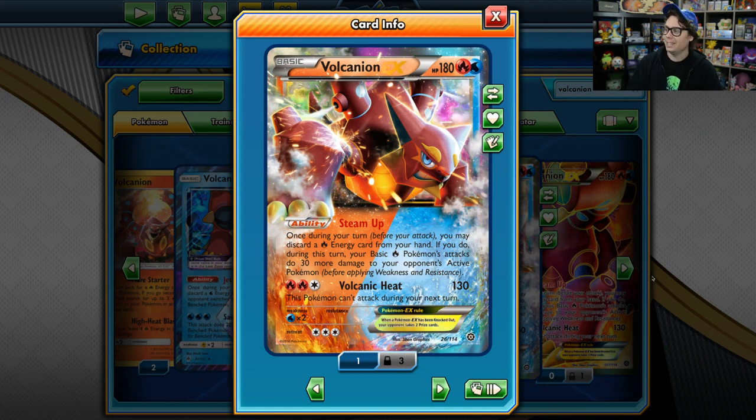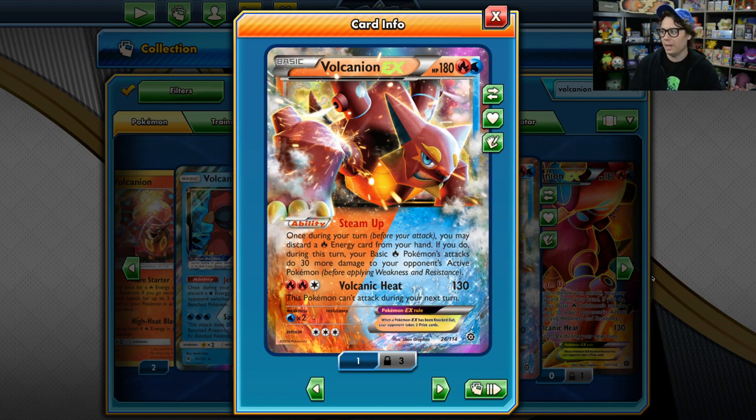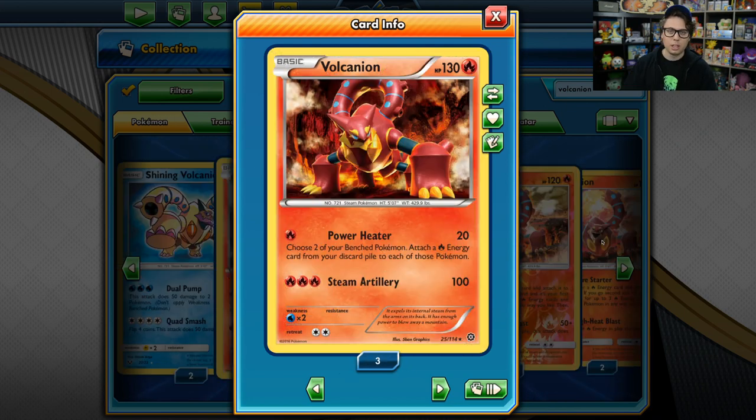Interestingly, Vulcanion EX is both fire and water type — typically types that do not go together — so Vulcanion EX hits itself for weakness, which creates some pretty crazy mirror matches. The most popular partner is Baby Vulcanion, with 130 HP and two great attacks. For one fire energy, Power Heater deals 20 damage and lets you attach a fire energy from your discard pile to two of your bench Pokemon. This has fantastic synergy with Steam Up, which sends fire energy to the discard pile and boosts Power Heater's damage output, allowing acceleration to bench Vulcanion EXs. Steam Artillery for three fire energy deals 100 damage, making Vulcanion a solid pinch attacker too. That's about it for the Vulcanion deck — it's really fun and explosive to watch.